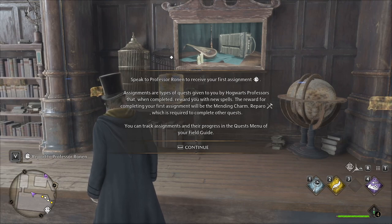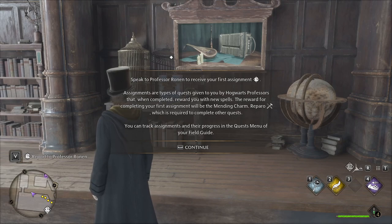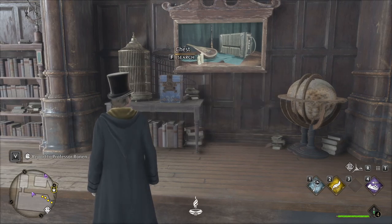Okay — speak to Professor Ronin to receive your first assignment. Assignments are task requests given by Hogwarts professors that, when completed, reward you with new spells. The reward for completing your first assignment will be the mending charm, Reparo, which is required to complete other quests.